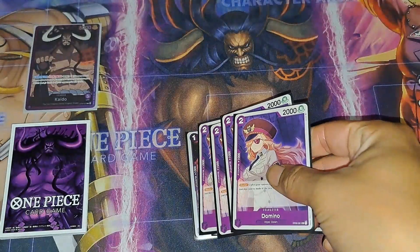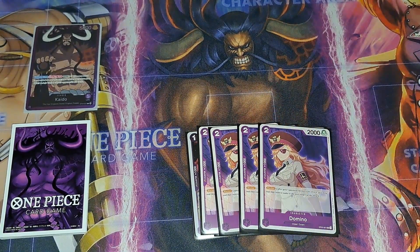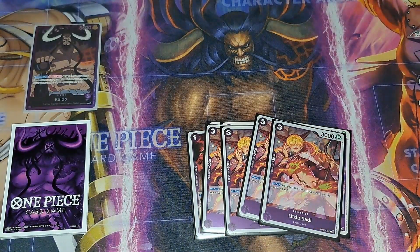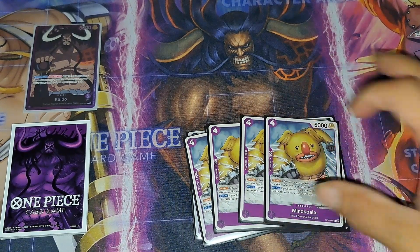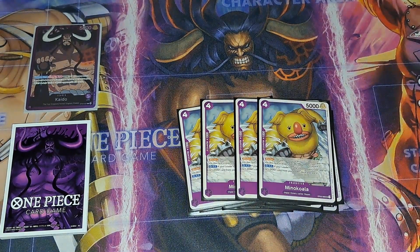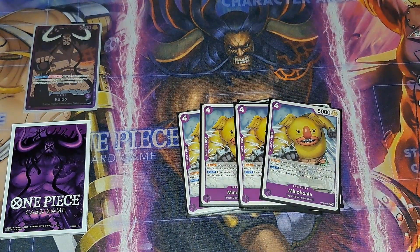We got Domino, just a two-cost blocker — same as Higurashi but now a searchable target. Also a searchable 2k, which is Little Saudi, and when you play her you can bring out Koala or search with Hannibal. Usually you'll just have it anyway, but either way she'll bring it out. It's the only animal I play — I don't play the double attacker, no need really.